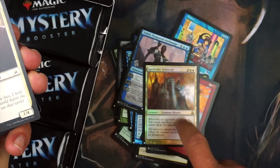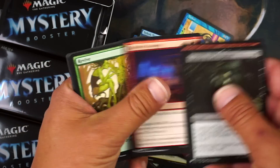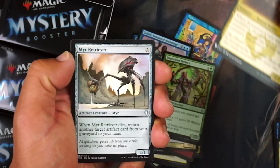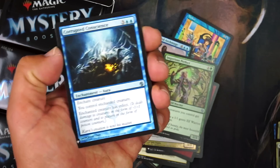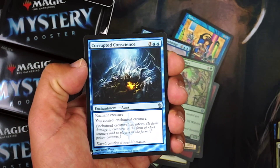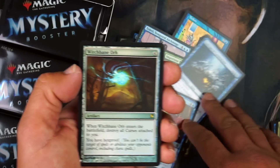Spelltithe Enforcer — it's the 'pay a tax' effect. I love that — I once had a Commander deck where everyone pays extra on their turn and yeah, no one liked it for some reason. Also got Mirror Entity, Corrupted Conscience — someone beat me with this in a draft, stole my giant creature and I just died — Stunt Double, and a foil Witchbane Orb.